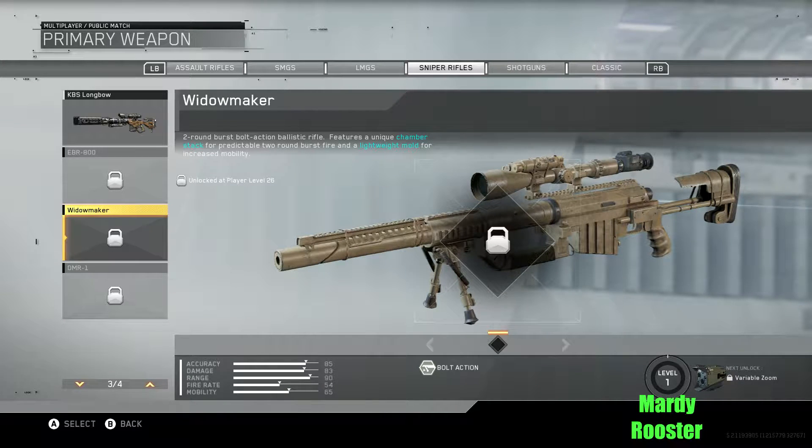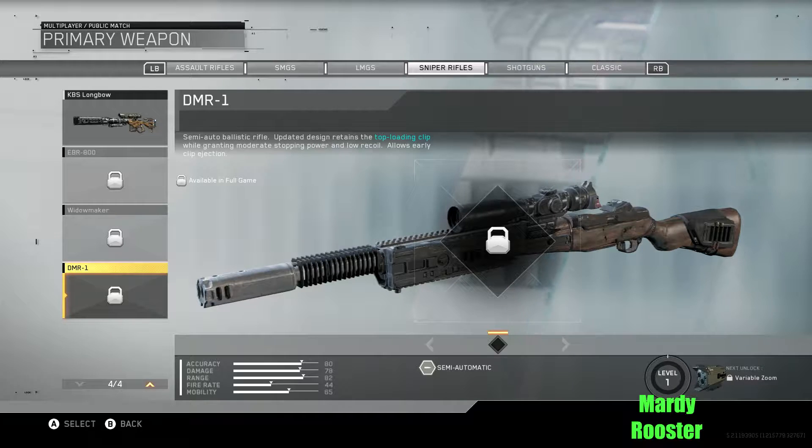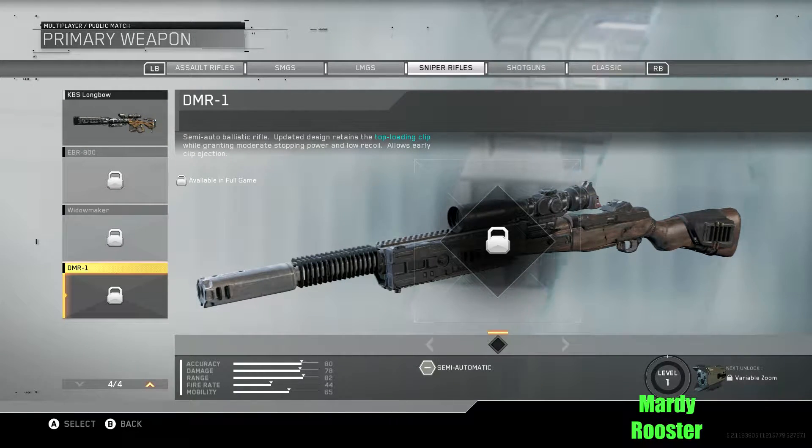This sounds like it's going to be a beast. DMR 1: semi-auto ballistic rifle. Updated design retains the top-loading clip while granting moderate stopping power at low recoil. Allows early clip ejection. So I guess some weapons you can't reload on the fly — you have to wait till you shoot all the bullets.